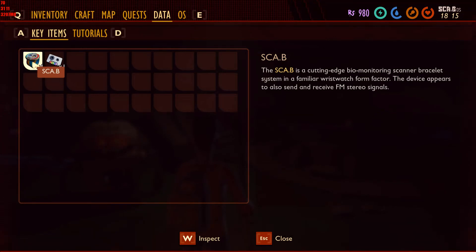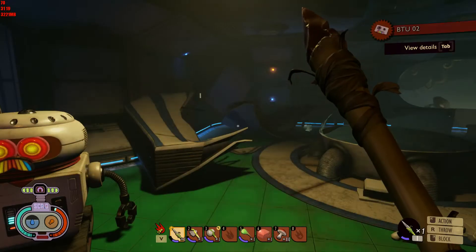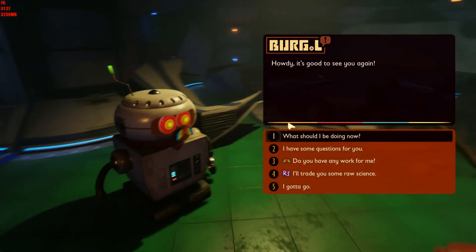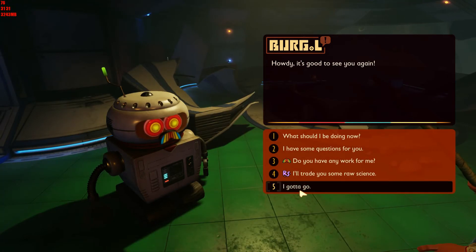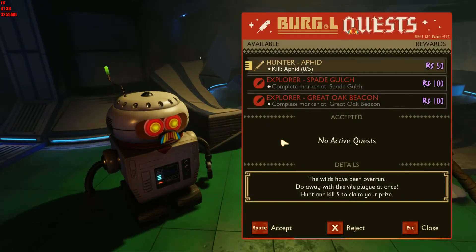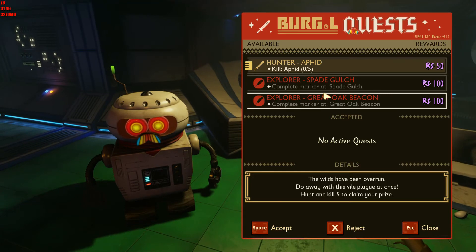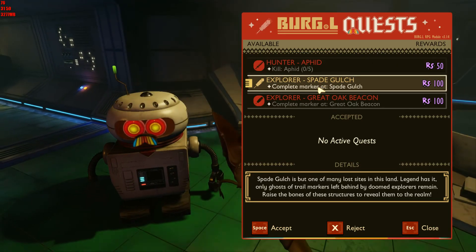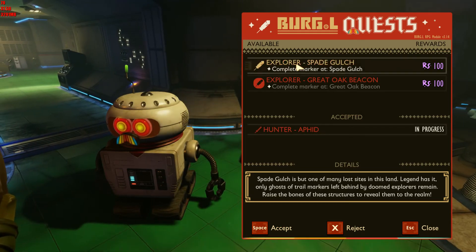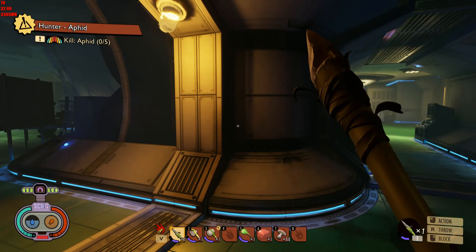Huh, interesting. Howdy, it's good to see you again. Three bold quests arrive each day — for each completed raw science do I pay. Hunter of aphids: kill aphids. Complete marker: spade gulch. Can we take them all? Apparently we can. Interesting. All right, so there's a quest system.